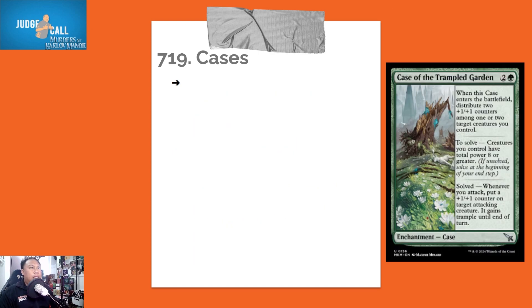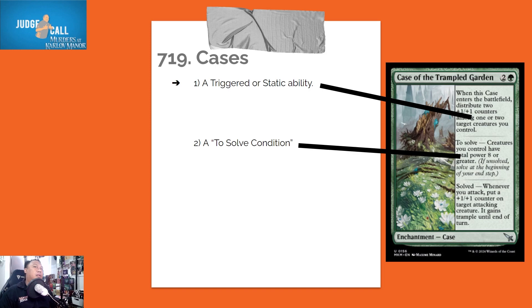We will look at the Case of the Trampled Garden as our example. When you cast it and it resolves and enters the battlefield, it will have a triggered ability — though this is not always the case, as some cases have static abilities instead. The solve condition triggers during the end step and functions like an intervening 'if' clause: it looks at the game state, and if the condition has been met it is put on the stack, then checks again once it resolves.